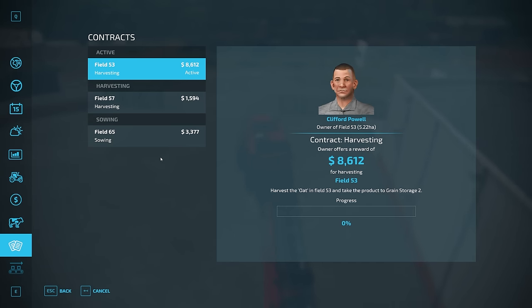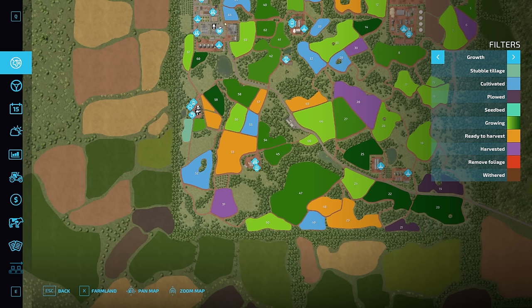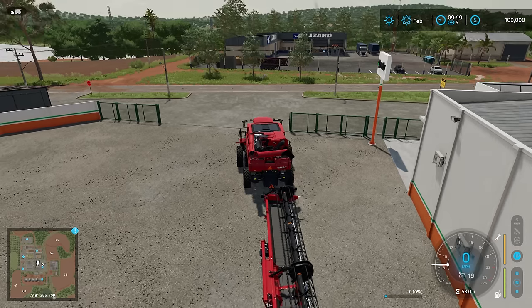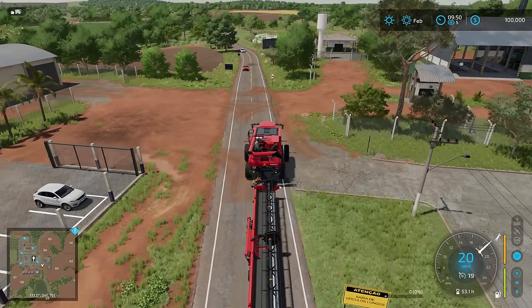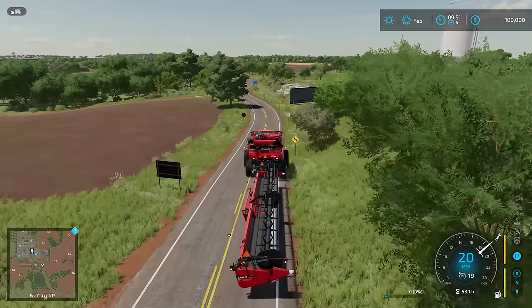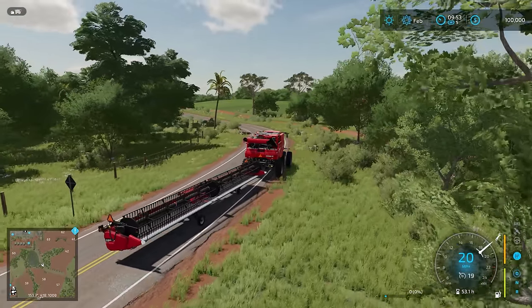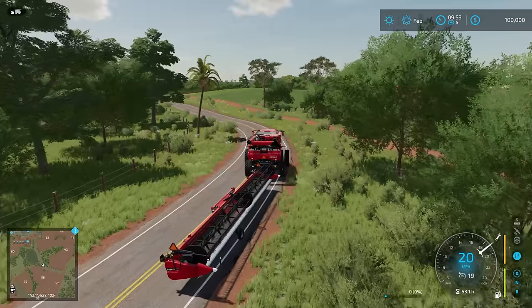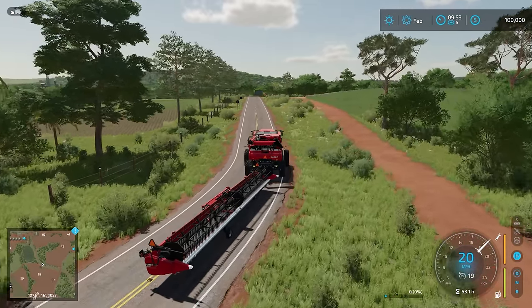Let's see where we're headed - field 53. Looks like it is this big boy. So we're going to turn right, basically take our first right once we get to it from the dealership here. These roads are skinny. Let's get our hazards on. Boy, this map is pretty. Nice change of scenery for what we've been playing on - all American maps. So going to Brazil, this is awesome.